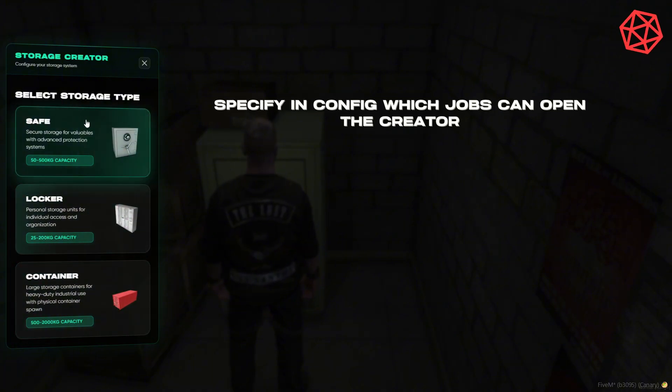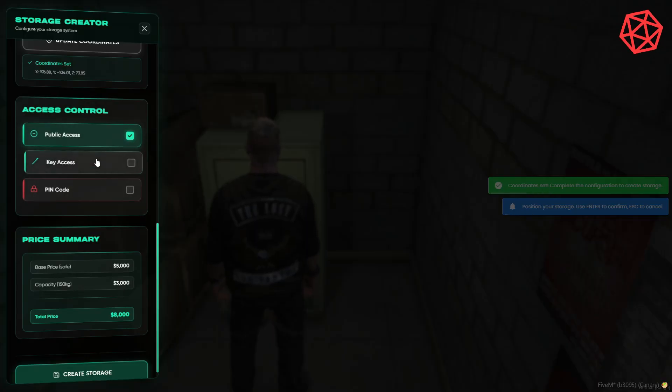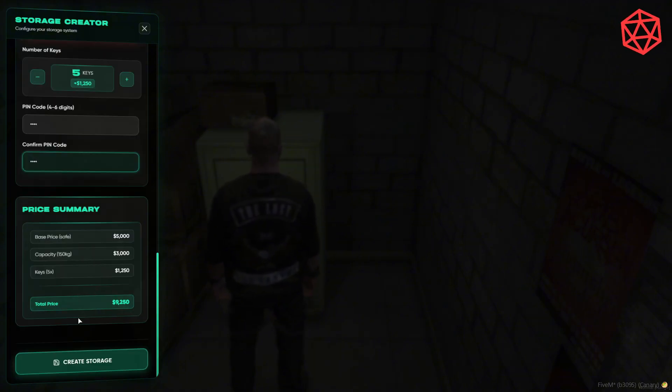Use our creator menu to add three storage types. Name your storage, set the interaction text, select the weight capacity, place coordinates. Choose access by item keys and configure the quantity that you want to print. You can also add pin codes to facilitate accessing the storage. Then here you'll see a concise price breakdown of everything you configured.